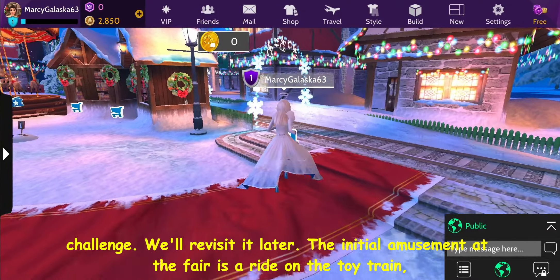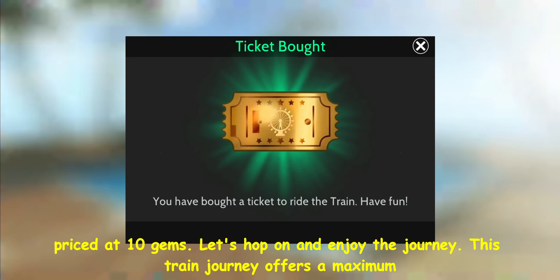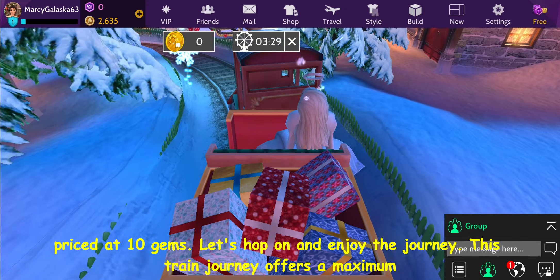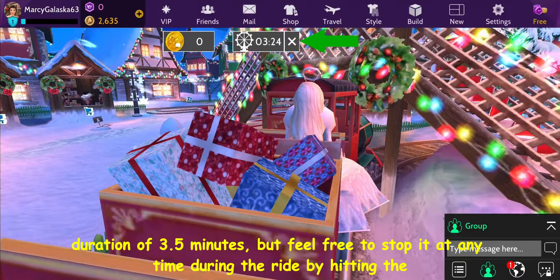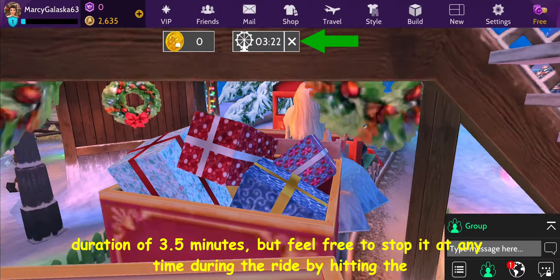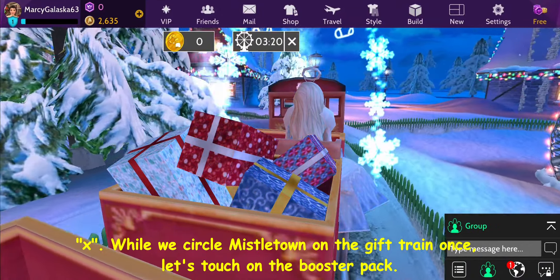The initial amusement at the fair is a ride on the toy train, priced at 10 gems. Let's hop on and enjoy the journey. This train journey offers a maximum duration of 3.5 minutes, but feel free to stop it at any time during the ride by hitting the X.